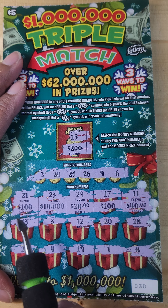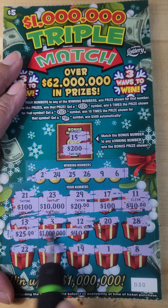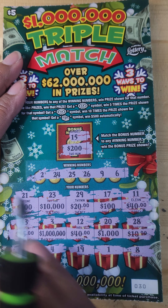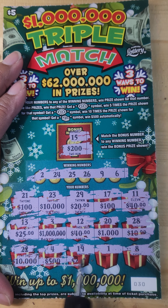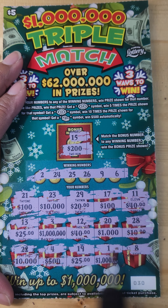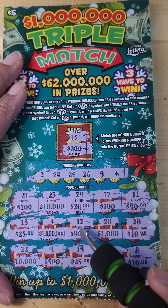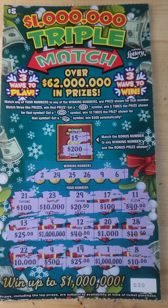Here we have amounts: 100, 100, a 10, 25, 10, 500, 25, 1,000, and a 10. So we see 100, 100, 40, 40, 25, 25, 10, 10 — nope, no three like amounts.